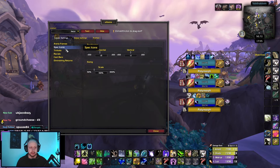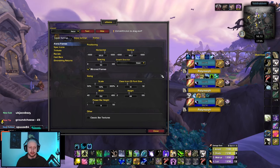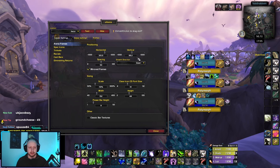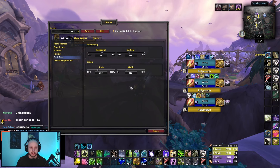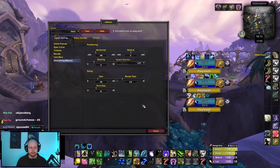Going over to the layout settings, you can see my actual size and the spacing I've got. If you want your S Arena to look like mine — the health bar, the trinket, the DR, and the casting bar — then copy these settings. There are the casting bar settings, the ratios, the trinkets, and diminishing returns.